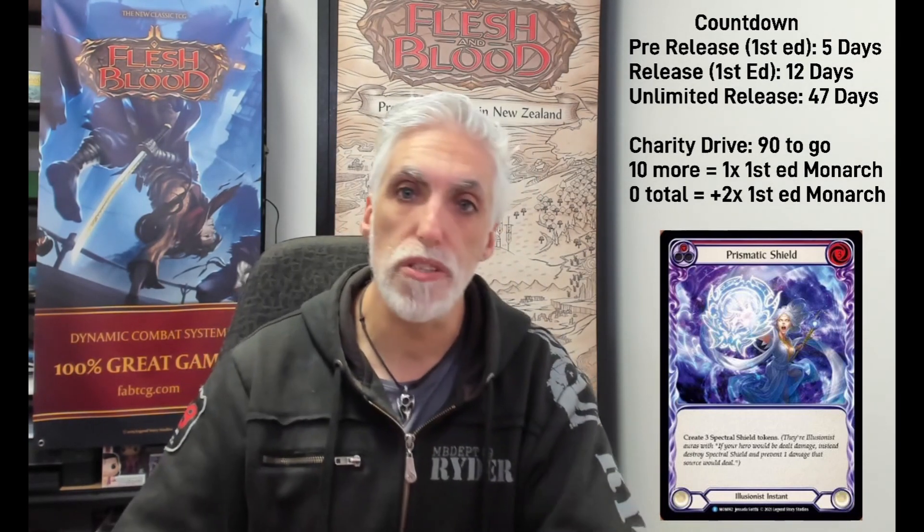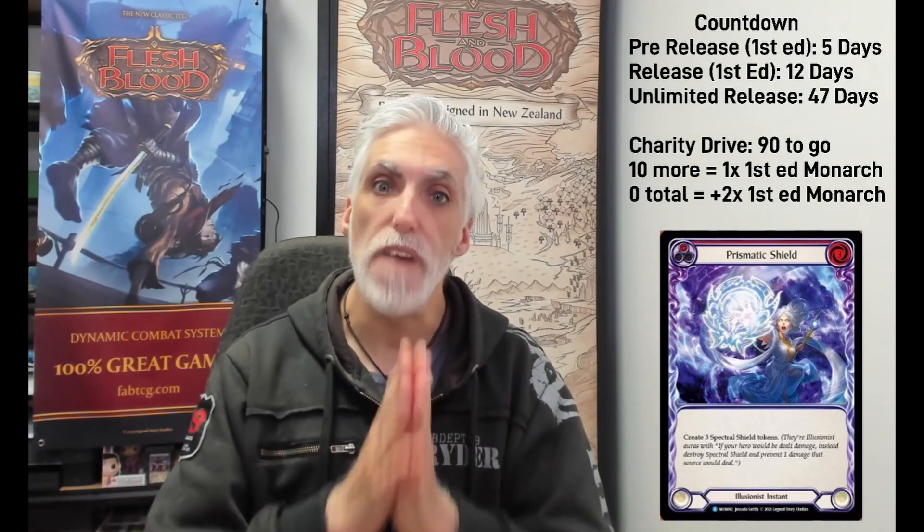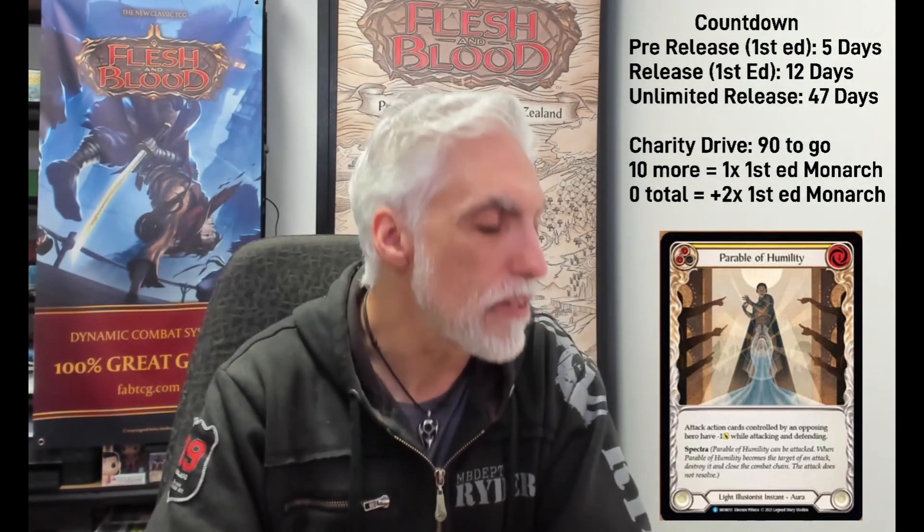Parable of Humility: attack action cards controlled by an opposing hero get negative one while attacking and defending. This is an aura so it stays in play. They put it at the beginning of their turn and get neg one while attacking and defending. This is great.